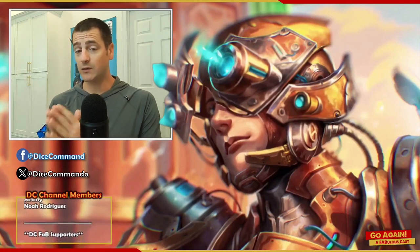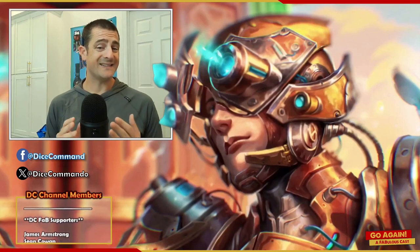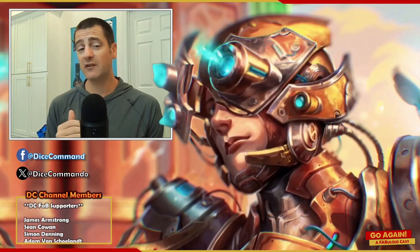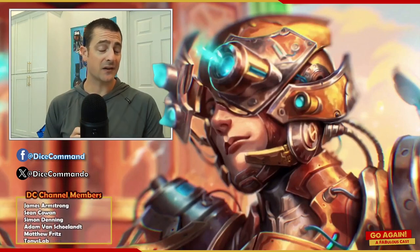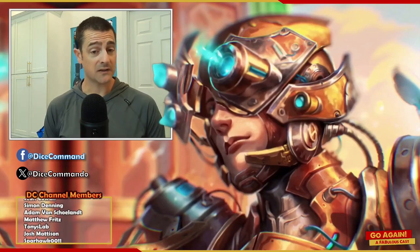Now hopefully they end up in your LGS's donation boxes instead of the recycle bin. But with this set being a decent entry point for new players, I'm going to challenge you and your community to take the chaff bin up a notch. Today I'm presenting three lists that can be built entirely with your chaff from Bright Lights, with the intent to be given away to prospective players.